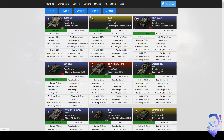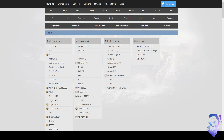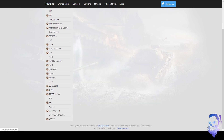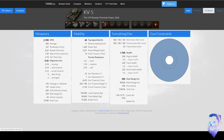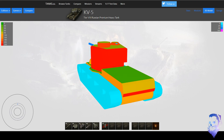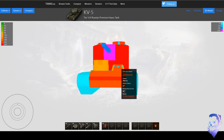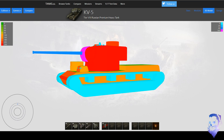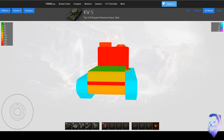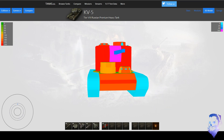The KV-5 did get buffed in the armor department a while ago just to keep it up with the rest of the tanks. The turret got buffed and the sides too, so the turret doesn't have it as bad now. But the glaring weak spots are still weak spots — the commander's cupola is still a weak spot for a lot of guns, just less so than before.